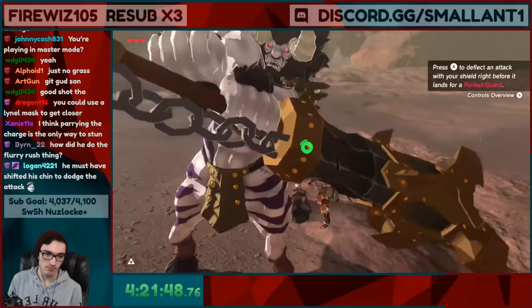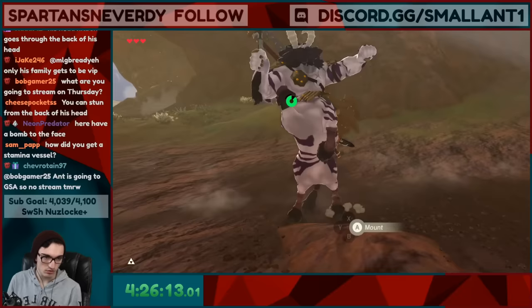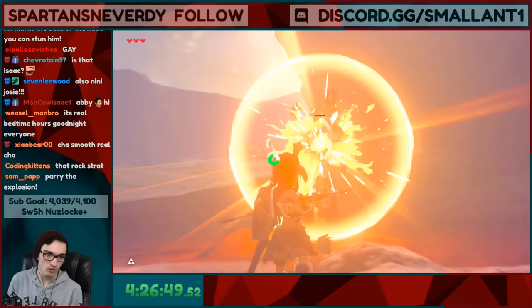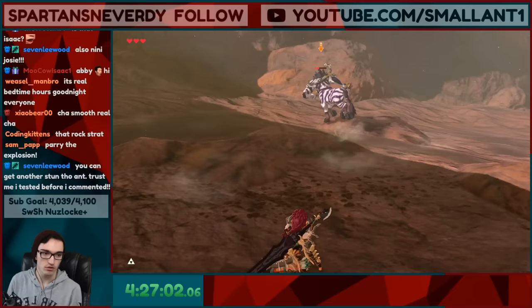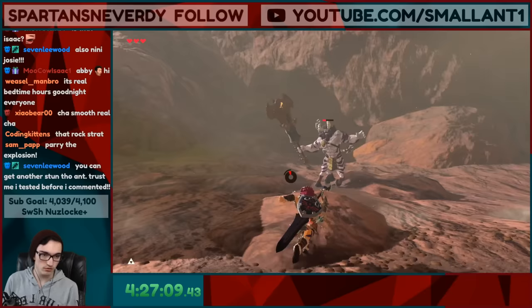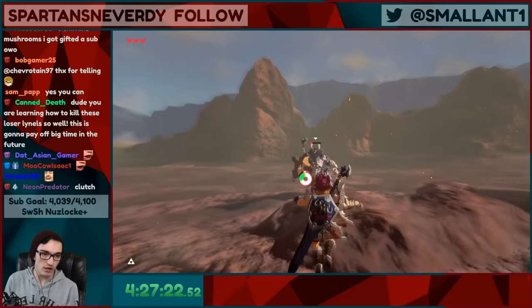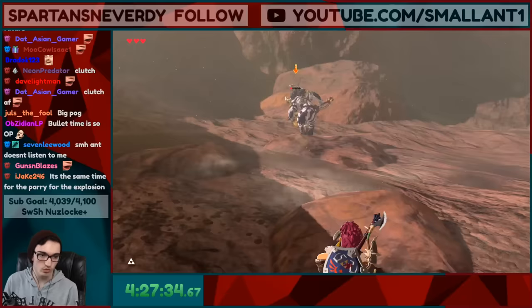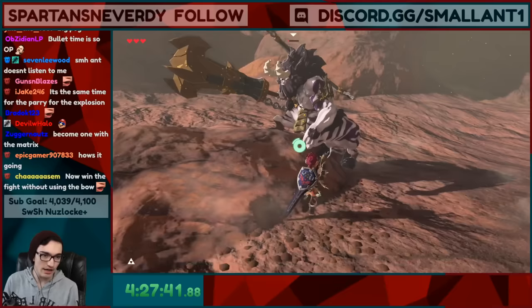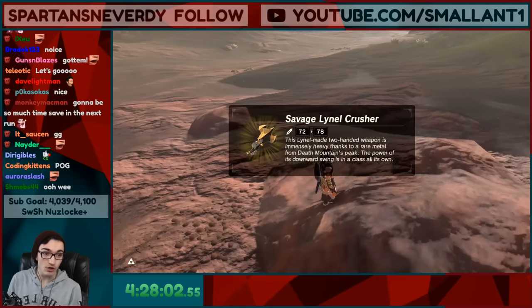There we go — five hits. This backflip strat is working quite well. I need a rock to backflip off of. The stamina recovered as I was climbing onto him — let's go. This is working! Get out of here dude — you're dead. We got savage Lynel bow — that's so good. And the savage Lynel sword with 78 attack. Any more bows do I need? We need two more bows.